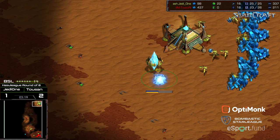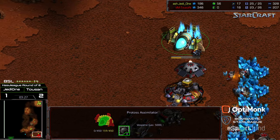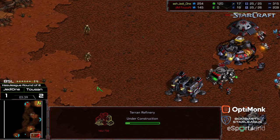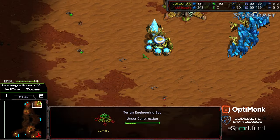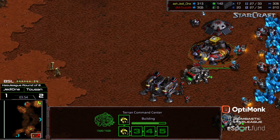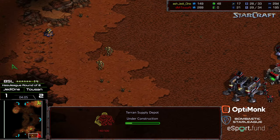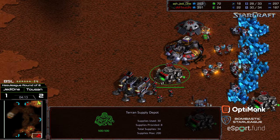Jedi 1 has grabbed his assimilator — that is going to be his cybernetics core warping in. More marines being produced, and Tucson looks like he's handled this admirably thus far. First dragoon being produced and range is upgrading. So now Jedi 1 is hoping for the next stage of things, where he can potentially get range and dragoons into his opponent's base before factory units are produced.